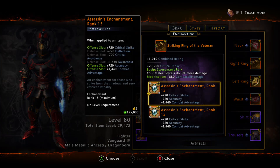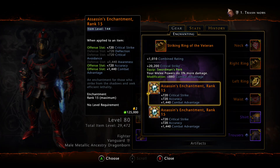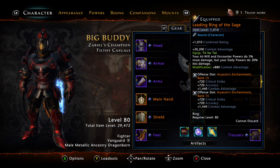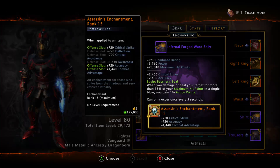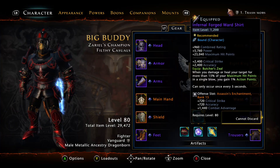I also play with the Shocking Ring of the Veteran — you can play with the purple version, but I like the upgraded premium version. Assassins and Combat Advantage as always. The other ring is the old Ring of the Sage with 20k Combat Advantage, Assassins, Dark, and Draconic. For the shirt, I play with the Forgeward Shirt, which gives Critical Strike and Accuracy. Same setup — Draconic, Defense, Deflection. I play with those because they give the most item level.